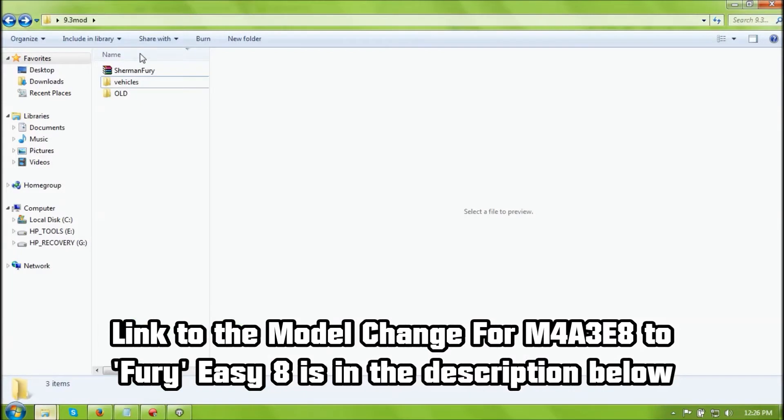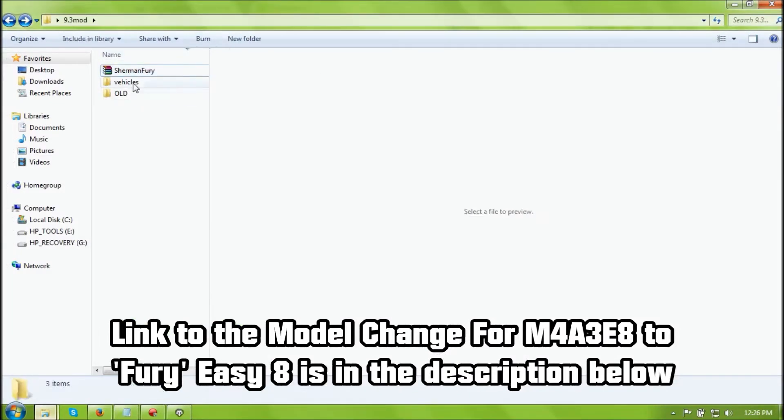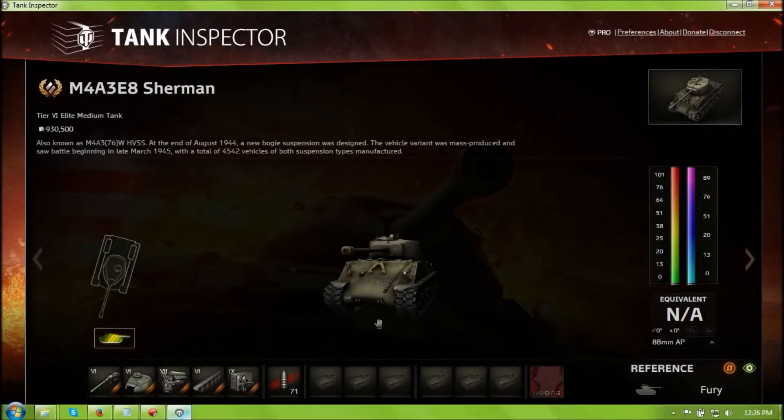Here's the link to the Sherman EZ-8 Fury tank model change for your normal EZ-8. It will be about 33 megabytes — not that big. Once you download and extract it, you'll find a vehicles folder. Copy this folder into your res_mod 0.9.3 folder. There shouldn't be any other vehicles folder unless you're using other skin mods. If you want to delete the Fury model for your EZ-8, just delete this folder.